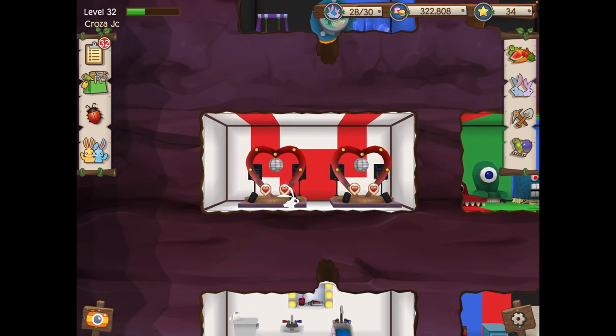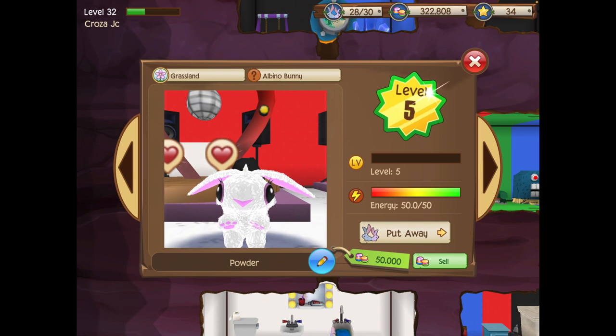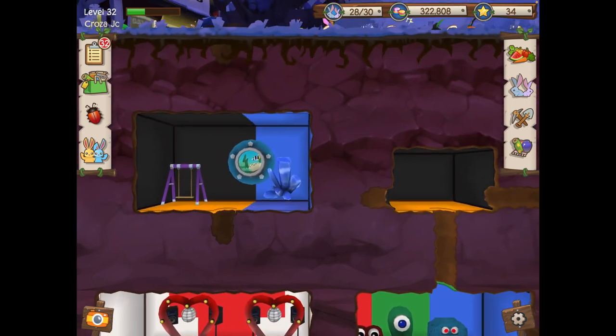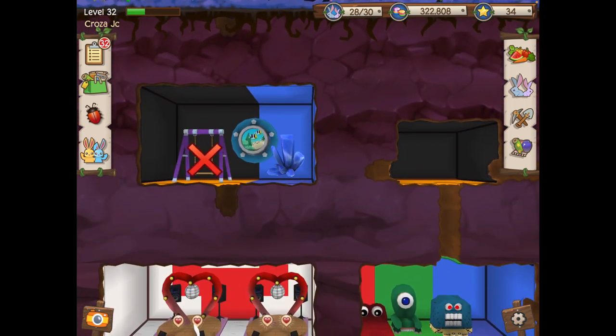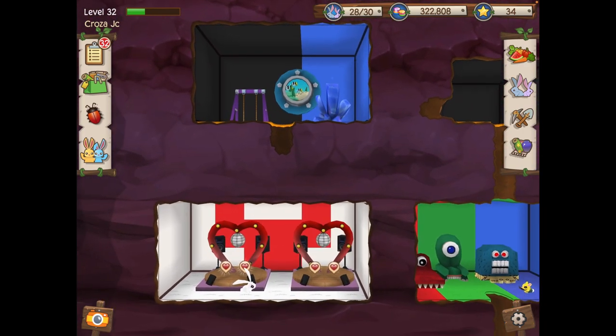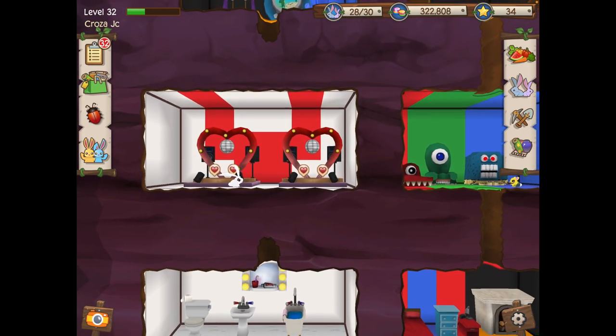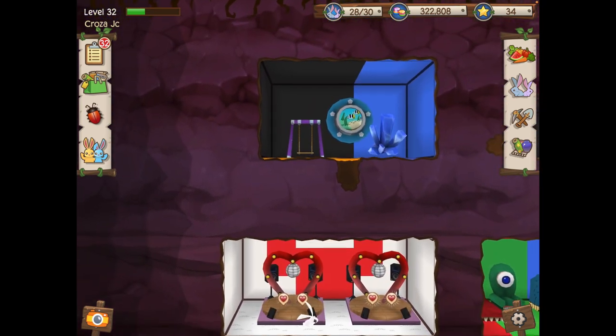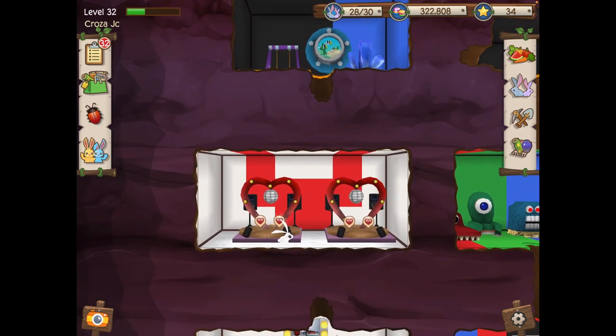Basically all I did was breed up a bunch of bunnies, sold them, and next thing you know — I think it was around 50k or 20k somewhere in the last recording — now I'm up to 322,000 gems. I can buy whatever I want. It does take time, but when you have two albino bunnies it really goes by quick and you can make yourself a fortune. If you guys found this video useful, please drop a like, subscribe if you're new, turn on that notification bell, and I'll see you all in the next one — bye bye!